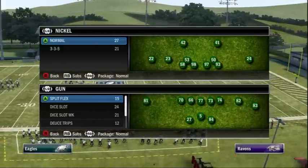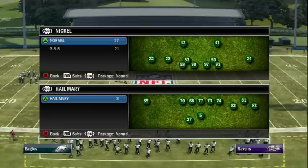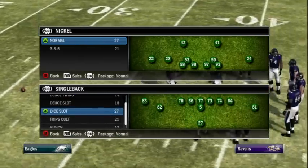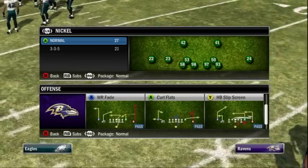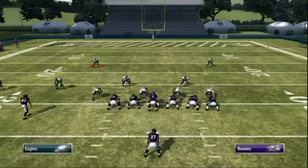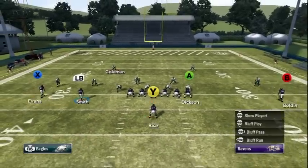What is up Madden Evolution dot com. This is Housen. Another man beater tip for you guys today. This playbook is Colts playbook and the formation is dice slot and the play is slot swing. I'm just picking a basic two man under man coverage defense. This route works the same if the defense is press coverage or just normal.